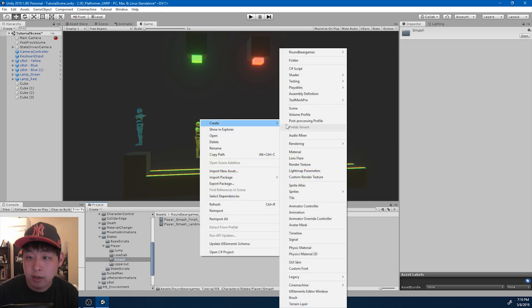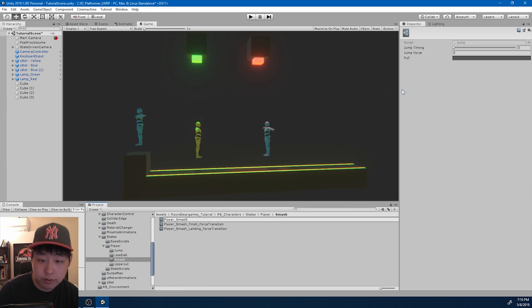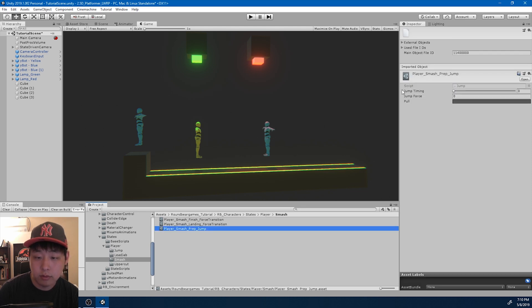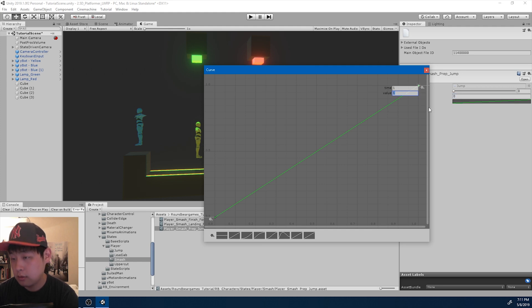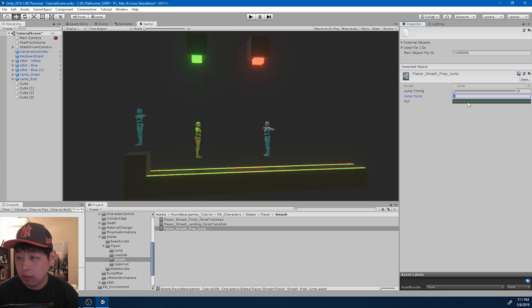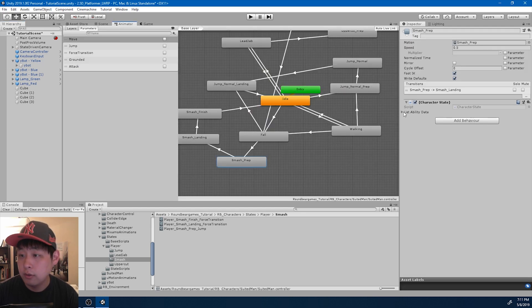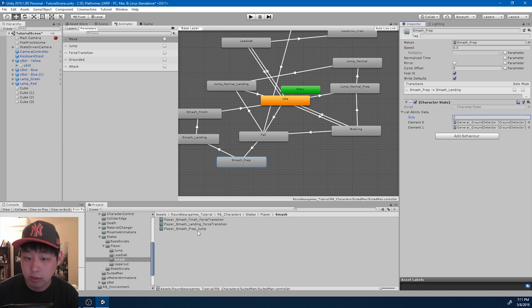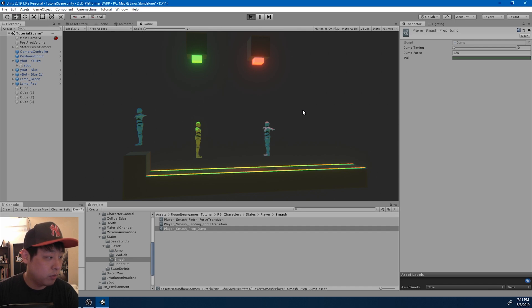Now inside the smash folder, I want to add a jump ability to add some hang time. So I'm going to say player smash prep jump. I don't want it to have any pull force, so I'll make it zero on both sides. I'm just going to try 120 as a force. That pushes the player up a little bit when he goes into the prep motion. I'm just going to add the jump ability. Since the timing is zero, it's going to jump immediately. Let me play and test it.